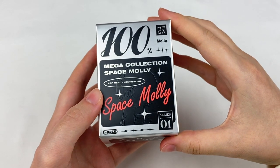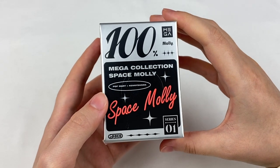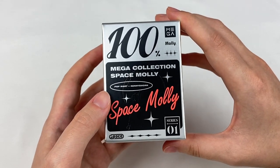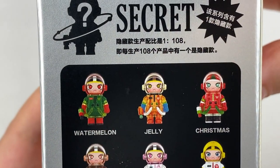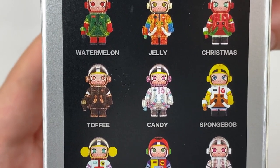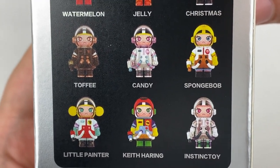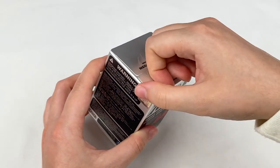The last blind box is this Space Molly 100% series from Series 1. These ones are made by Popmart and they usually make Space Mollies as larger figures but this is the first time they've made a blind box series, so I was really excited when these got released. In this series we have Watermelon, Jelly, Christmas, Toffee, Candy, Spongebob, Little Painter, Keith Haring and Instinct Toy. From this one I'd like to get the Instinct Toy design, and I also like the Candy one, the Watermelon and the Jelly.